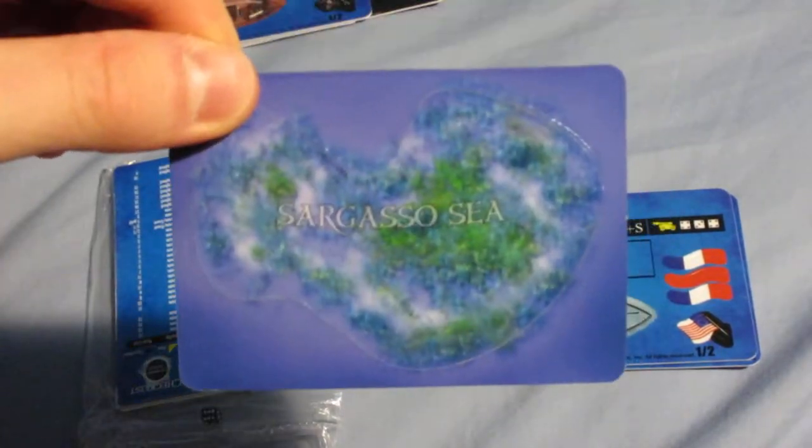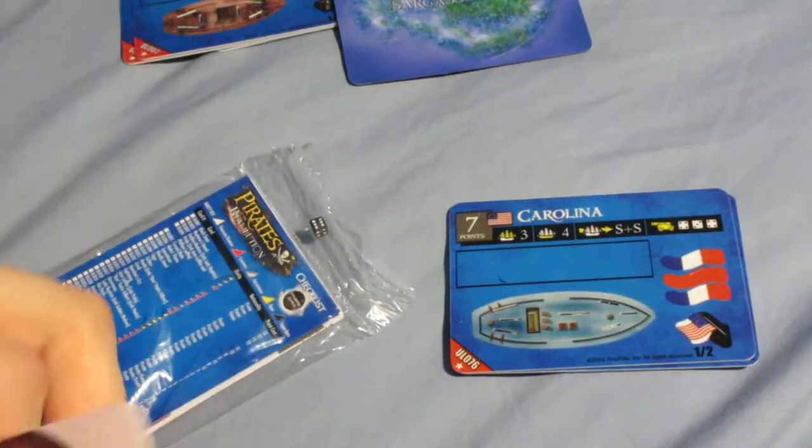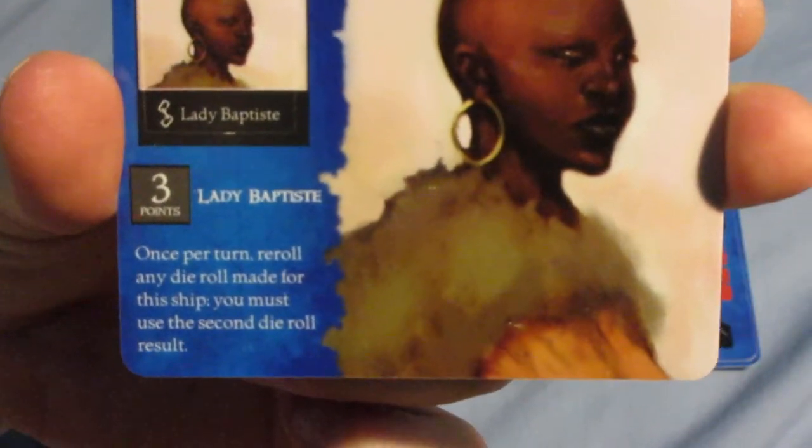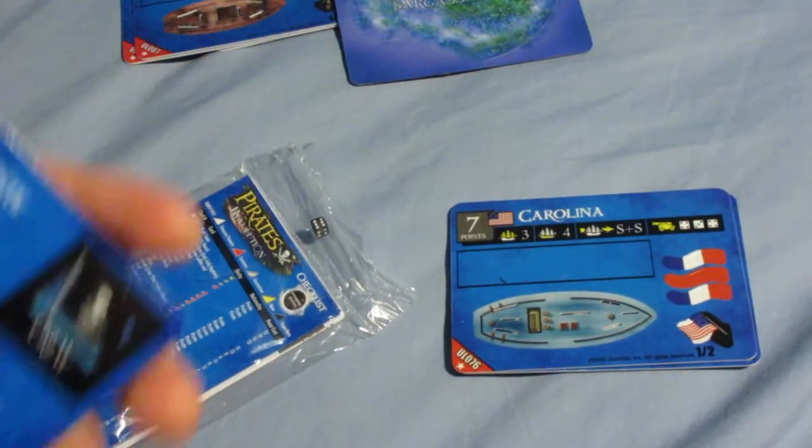The island card has Sargasso Sea on the back, which was introduced in the previous set, Crimson Coast. I also got another crew — Lady Baptiste — which gives the reroll ability, a pretty good ability especially if you combine it with double action abilities like same action twice and extra action.